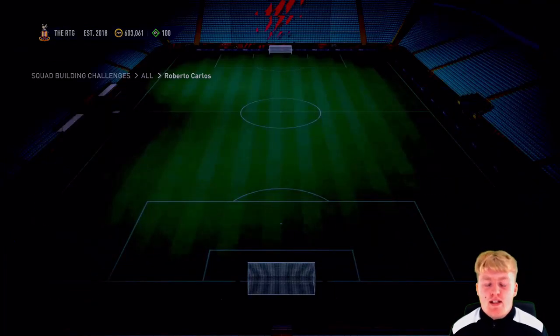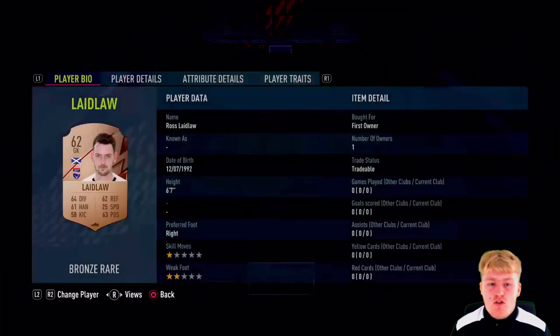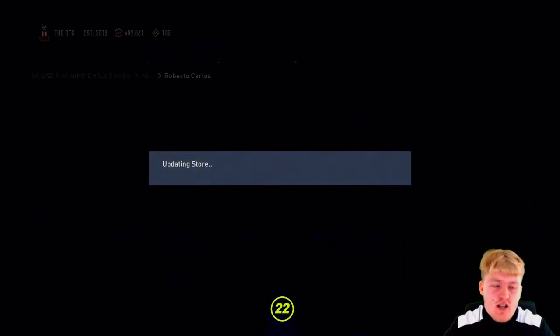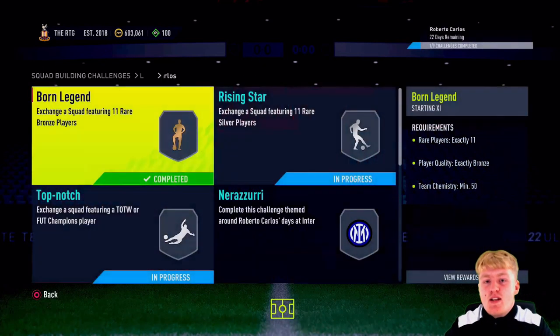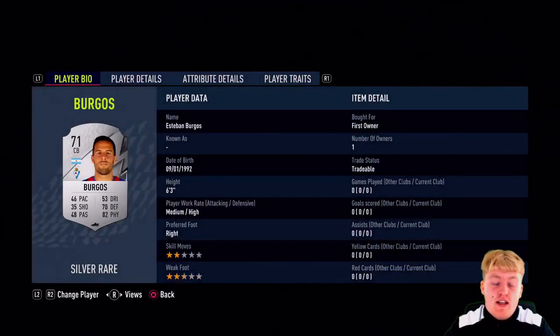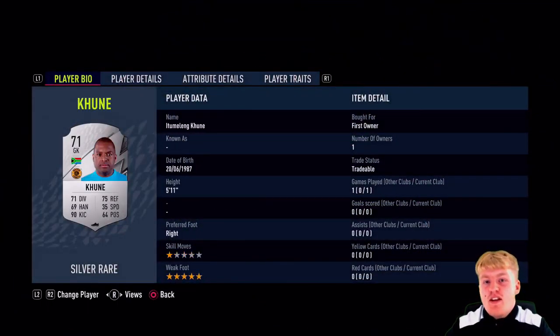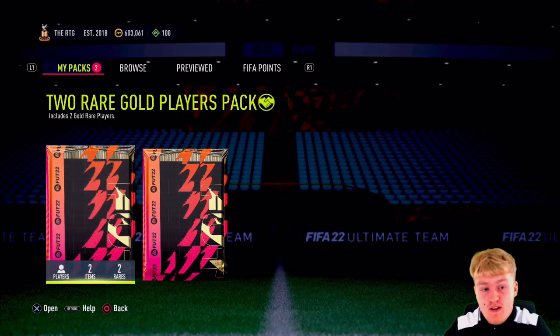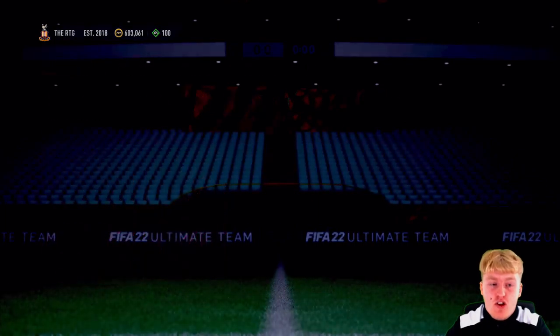We're now going to move on and do the SBCs. The player we're going to be unlocking - you'll probably see it in the thumbnail - is Roberto Carlos mid version. He looks ridiculous, he's a little bit expensive, but I thought why not. In case we can pack Neymar in these 81-plus packs, I thought let's take the risk. If not, we can get Vinicius Jr, who could be getting a Player of the Month.